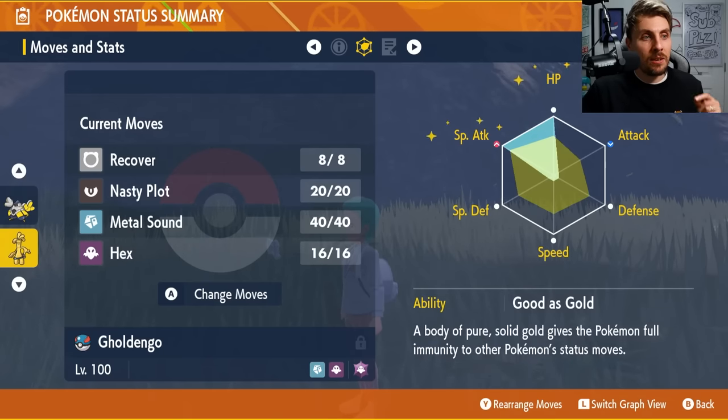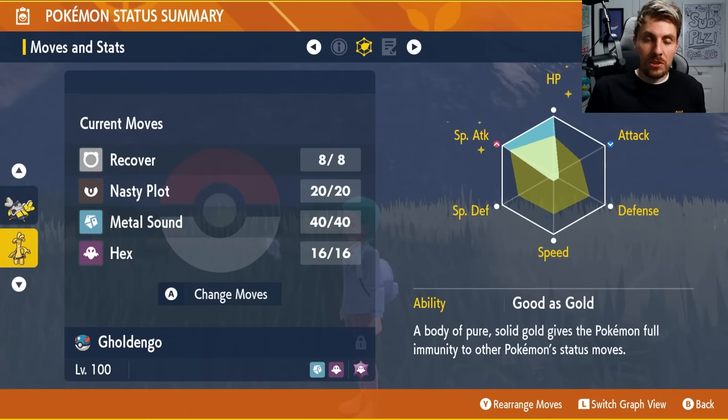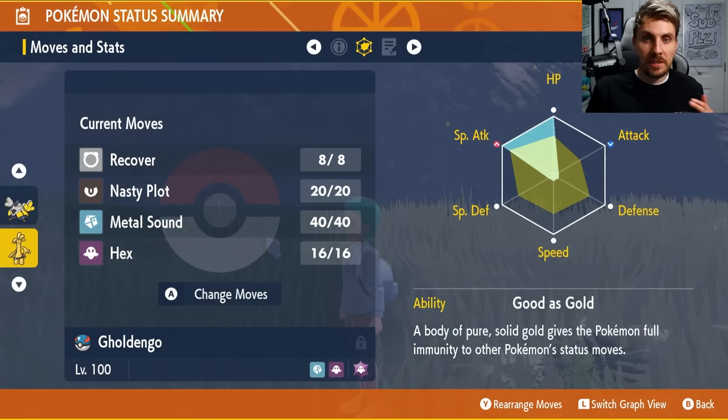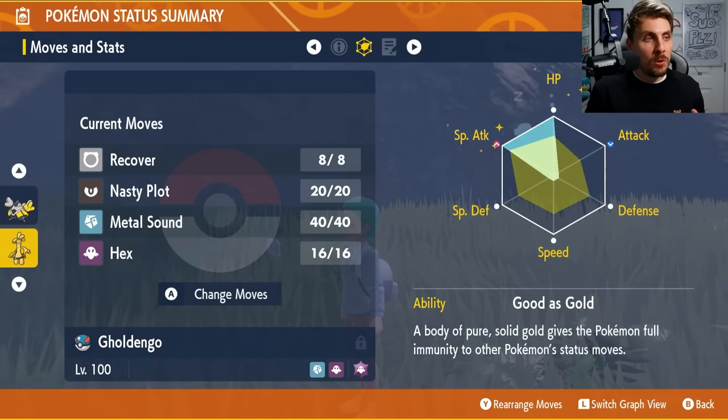The big plus about Gholdengo is the Good as Gold ability. It means you won't be affected by any status conditions your opponent throws at you — no burns, no paralysis, no sleep, no freeze. These are things that can really disrupt your experience when trying to take down a raid, so it's a really good Pokemon overall.